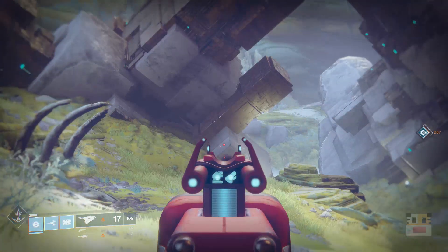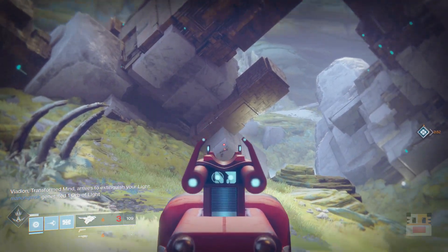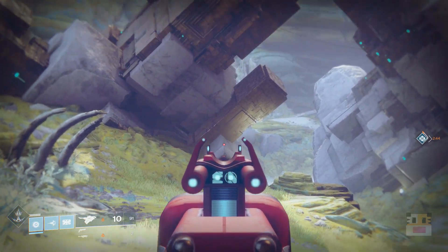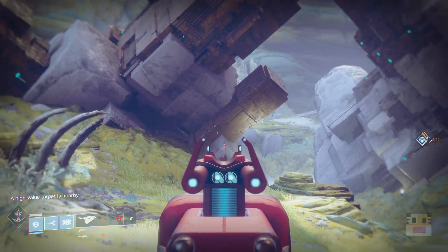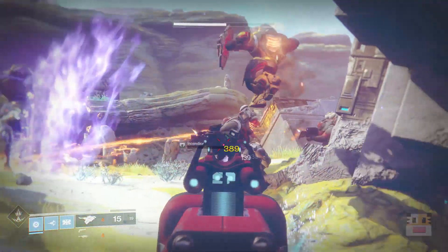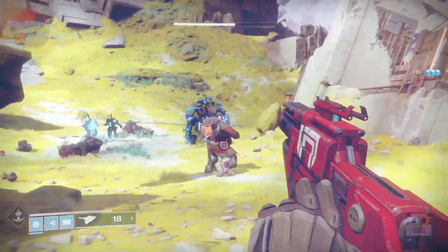One last bit of trivia: there are little symbols on the gun that actually change as you fire — this is an ammo count in Cabal language. Back in Destiny 1, the community deciphered the Cabal language — just numbers — using a kind of Rosetta Stone console. As you fire this weapon, the symbols count down toward zero. I just found this out from someone on Twitter a few months ago and thought it was a really cool fun little feature.